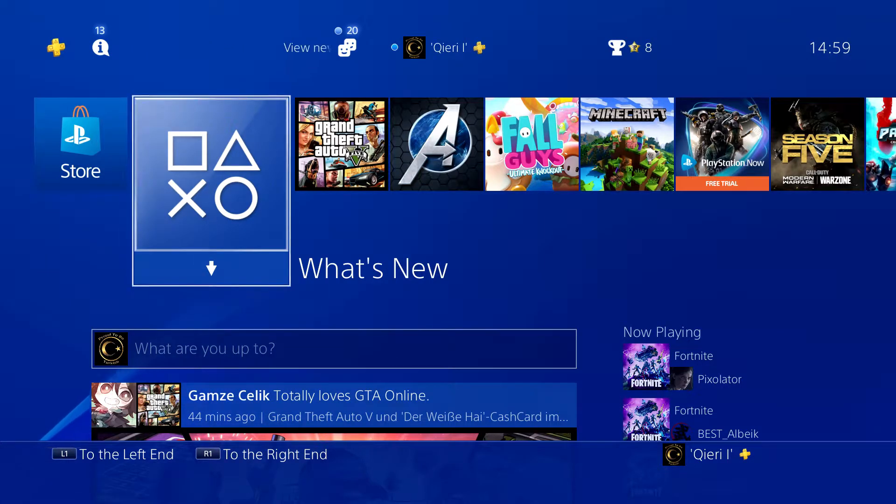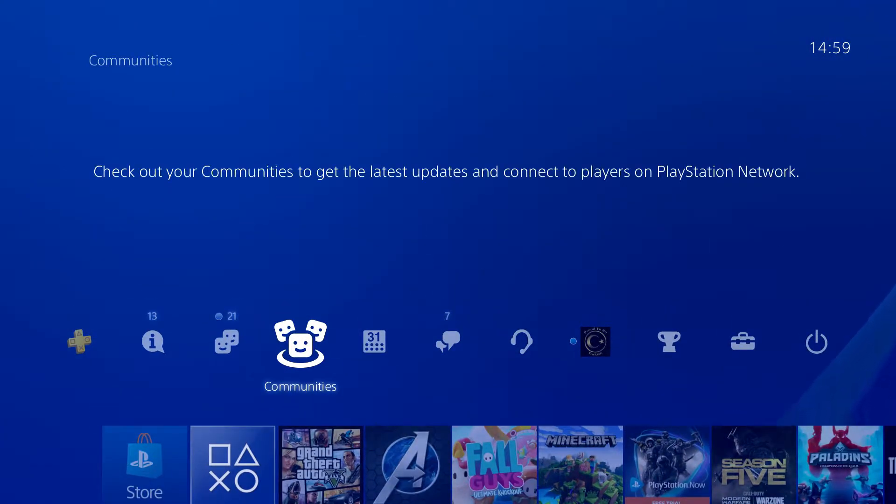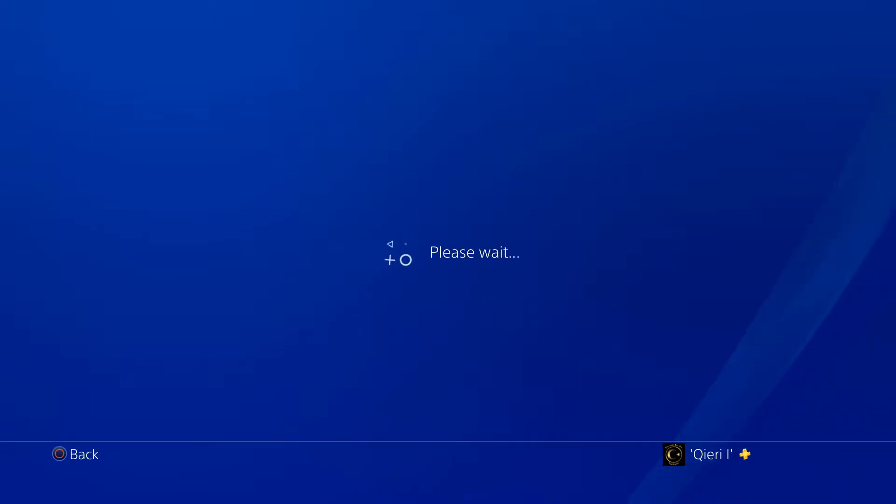Hello guys, today I'm going to show you how you can go ahead and delete a community or leave a community. The first thing you want to do is go to Communities.